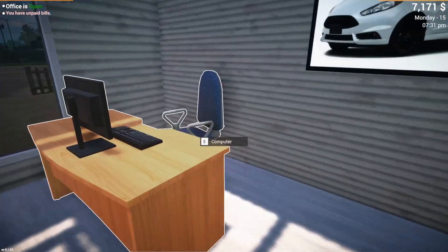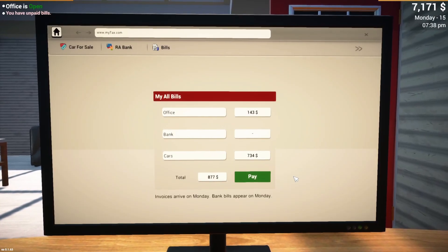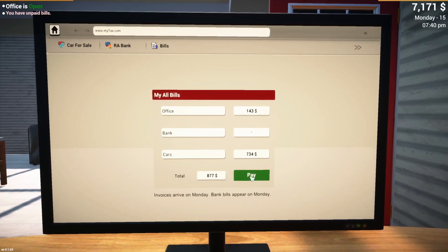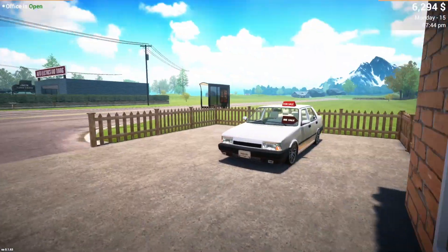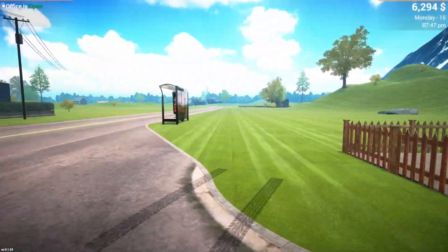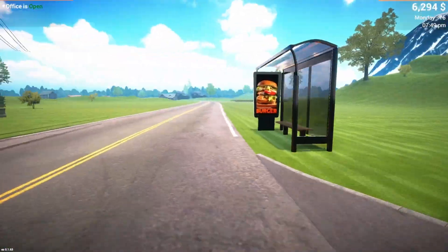It's Monday morning. If this car doesn't sell I might just keep it for myself. Let's see the bills — 877 dollars. Man, we're kind of losing money here. Down to 6200 and probably going to lose a couple hundred on that car too. I could have sworn that was one of the better ones.